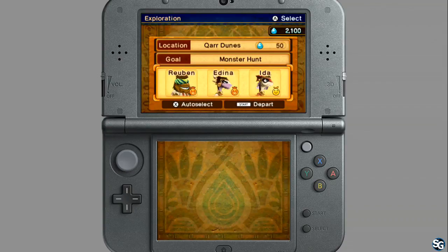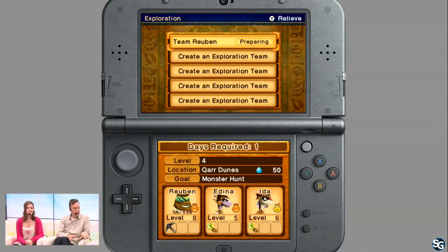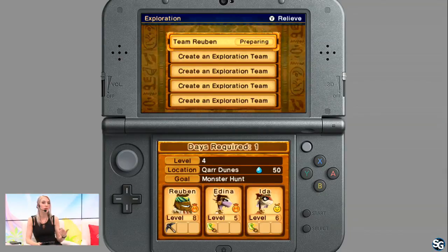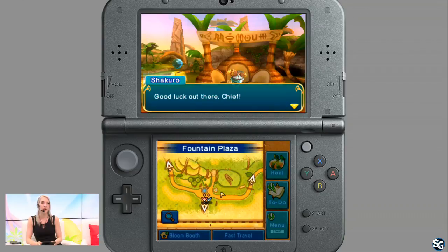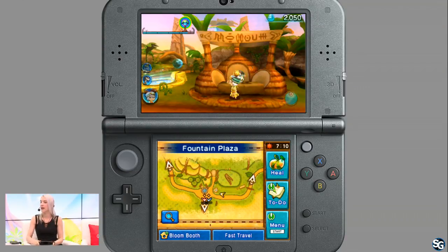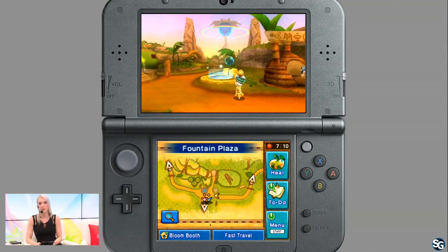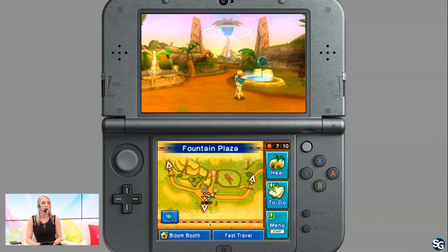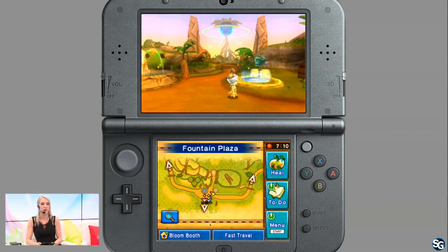You're picking a team of adventurers to go off and basically go on adventures on their own while you're doing your adventure as well. It's really nice because once you start getting a lot of characters, you're able to send out multiple teams. You're kind of double-tasking — you're out doing this stuff, and then they're out getting monster spoils or whatever you want, and then they come back and you can continue to make your oasis flourish.